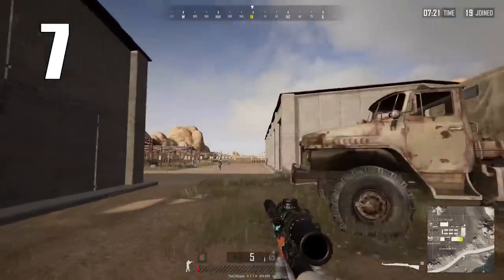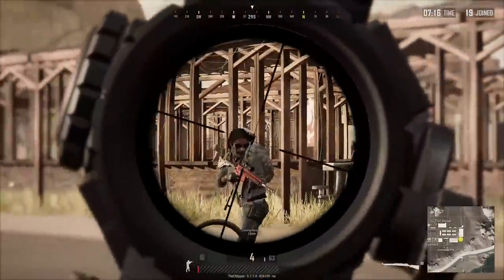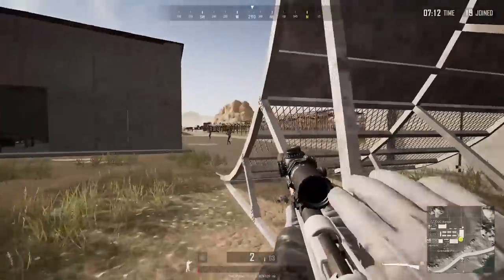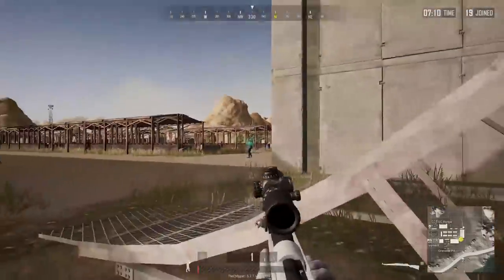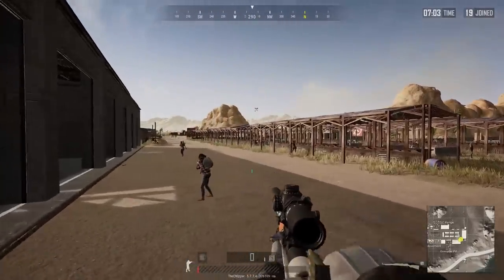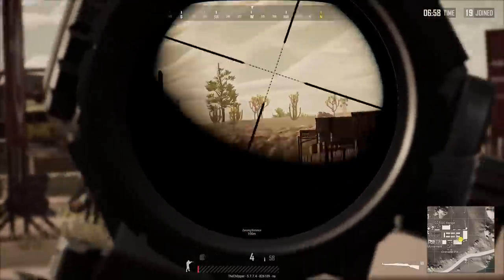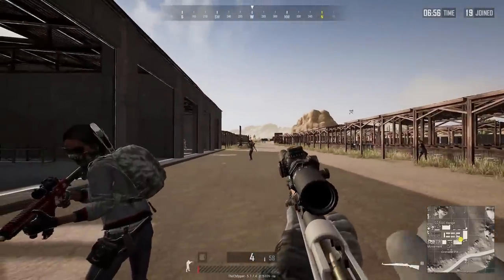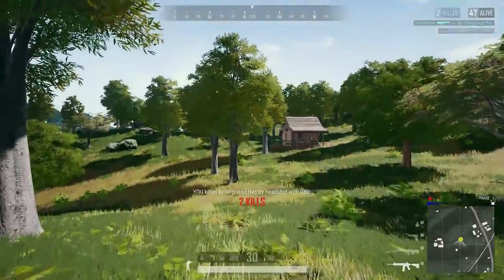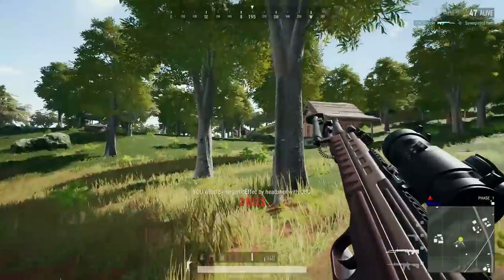Coming in at number 7 is the Kar98K, specifically with at least some kind of high-powered scope and a suppressor — not only for the flash hiding and visual suppression, but also making the weapon quieter is very helpful. The bullet loops are very important for this weapon as well. Generally speaking, it's absolutely pointless to run either a sniper compensator or a cheek pad on bolt-action rifles because you'll be holding your breath and re-bolting between each shot, making those two attachments physically useless on the Kar98K.